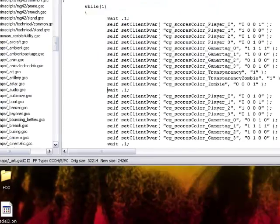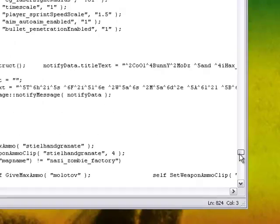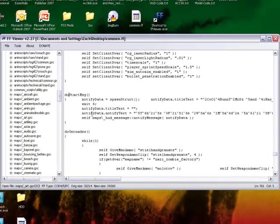What you're going to see is everything but the flashing text, which is good that you don't have that in there. You're going to see something called 'start message.'